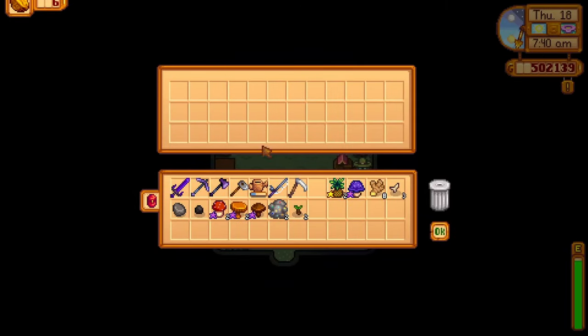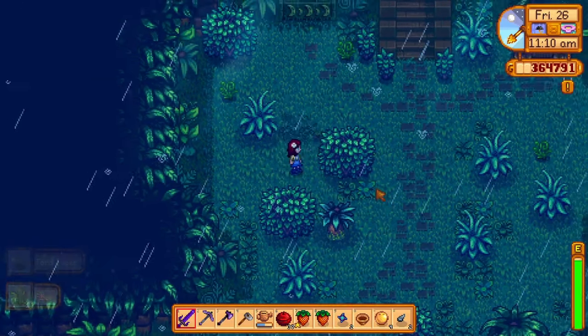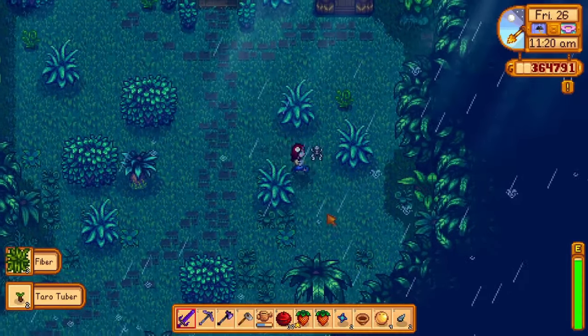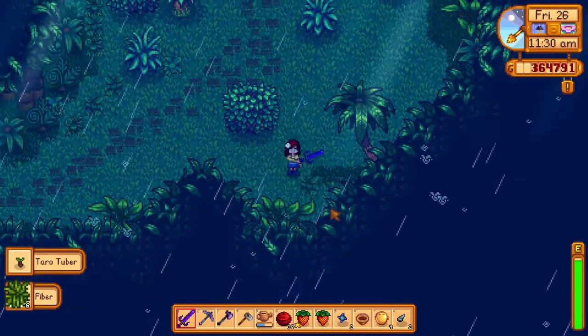The first fossil is pretty easy to find — the mummified frog. All you need to do is go to the east side of the island close to Leo's hut. Just whack the leaves with your sword or scythe and after a few days you will get a mummified frog. The drop rate isn't that low; I even got two mummified frogs on a single run, so you shouldn't struggle finding this fossil.